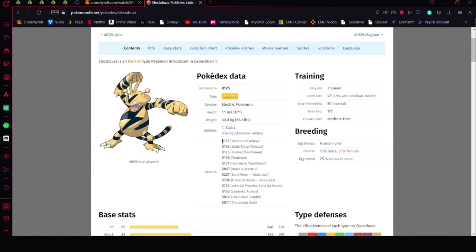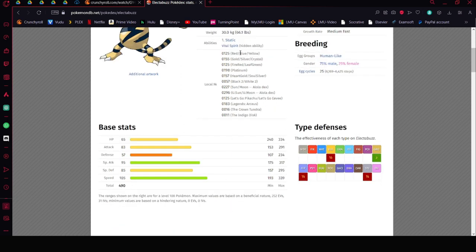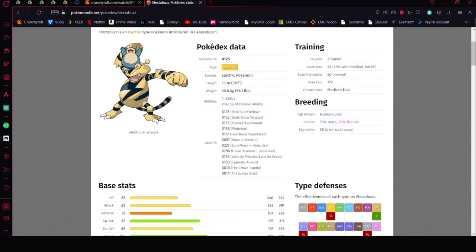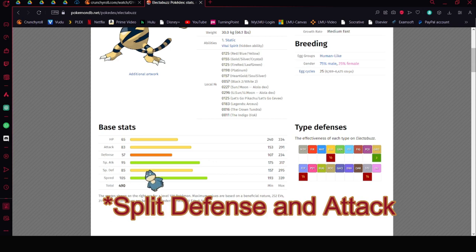Electabuzz is a very good candidate, specifically for its natural ability, Static. Static is an ability where if an opponent makes contact with this Pokémon, it has a chance to get paralyzed. Since Electabuzz is not fully evolved, it can use Eviolite. Its special defense is pretty good, but its normal defense is okay, so you'll want to build it with max HP and split the defense and special defense.